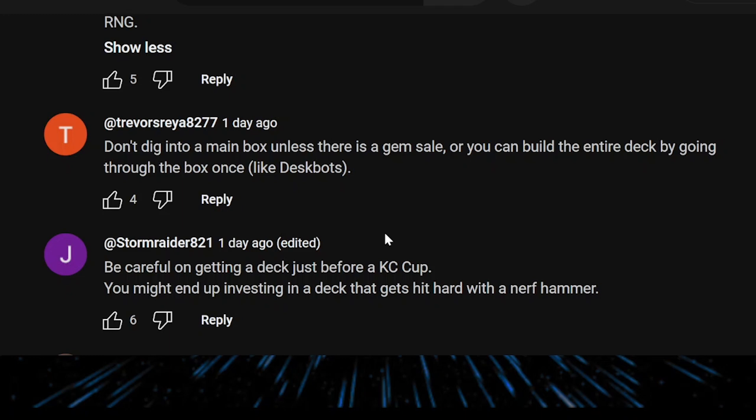If you don't have a particular deck you want to build, or you already have a functioning deck with spare gems, it's always a good idea not to spend them immediately. Save them for a future gem sale so you can spend your gems more efficiently, or save for future new boxes that might turn out to be the best box in the world.